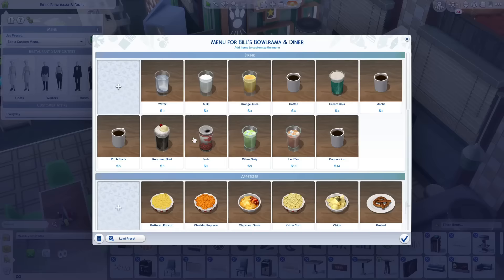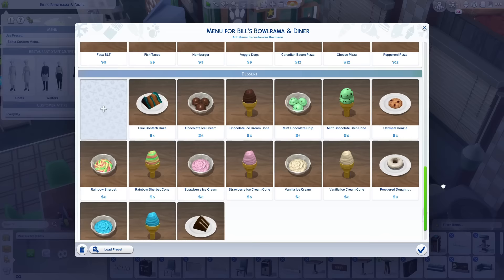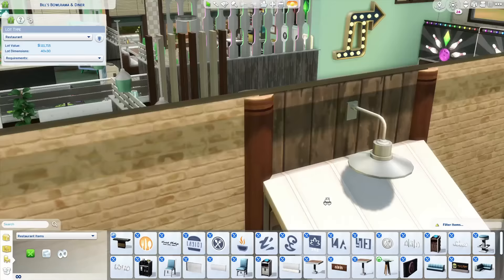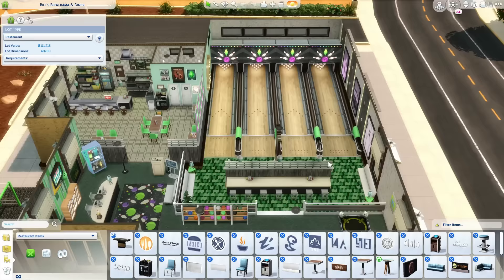Let's check out the menu. The menu here is very simple — look at this: popcorn, pretzels, grilled cheese, hot dogs, pizza, ice cream. Very simple things and I love that attention to detail for the restaurant, because there's no way you're going to get a filet mignon here. What's really cool too is that you have little scoreboards here, which I think is really cool. Sometimes I don't use the bowling stuff pack as much as I'd like because I just forget about it, but when I do find good bowling alleys I just love them and they stick with me forever.